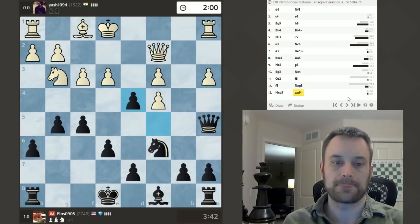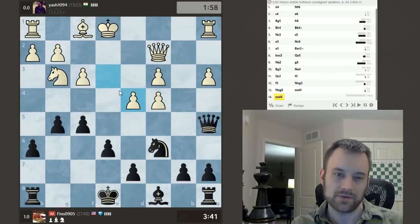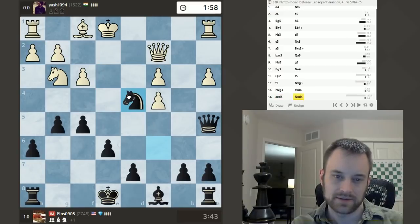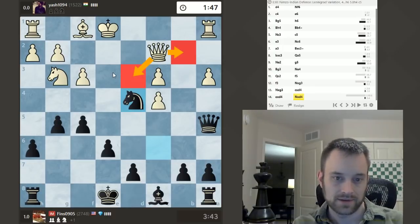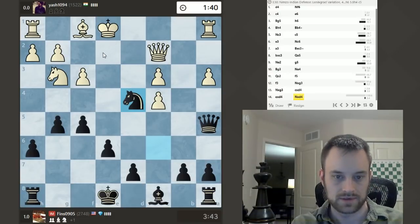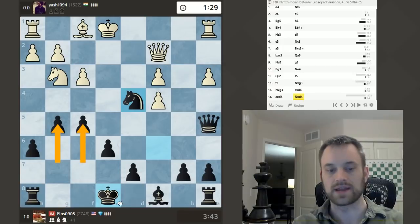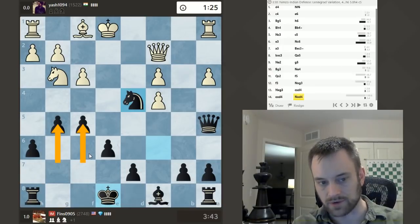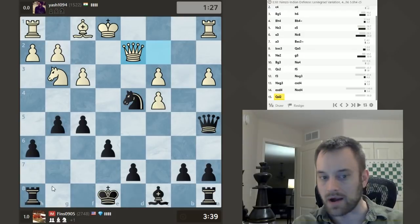White's debating what to do — tough situation. If I were playing White here, I guess I would take, but where to put the Queen now? Because Queen D2 runs into Knight B3 with the fork. Queen D1 drops this. So I guess either this or this is what we're looking at. If White can limit the damage to a single pawn and get castled as well, I think they'll still be in the game, but they still got to be accurate.